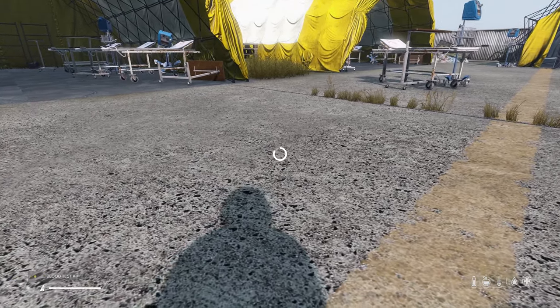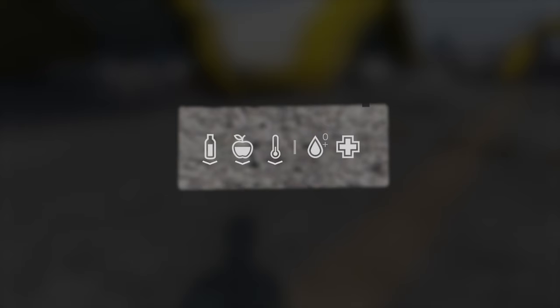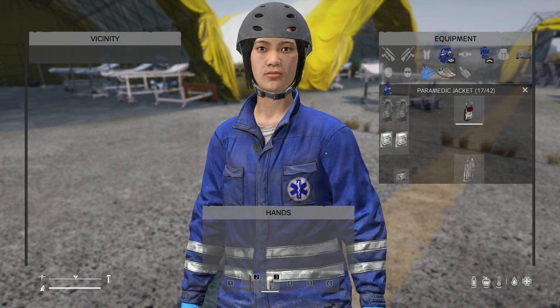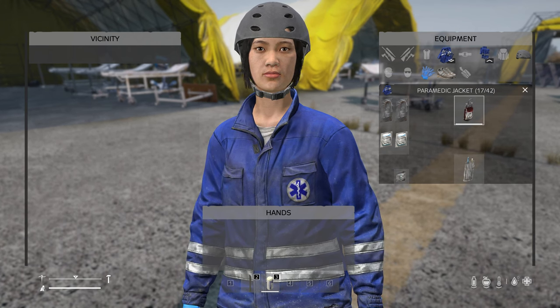Now, if you look at the icons in the bottom right, what you'll notice is that the icon of the blood drop now has an O plus. So that means we tested our blood and we are O positive — O positive blood type — which is good to know.